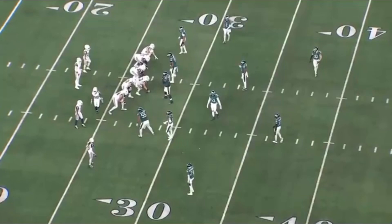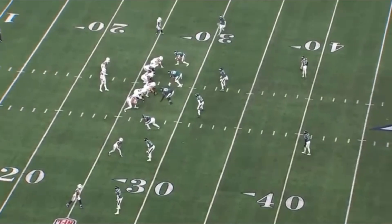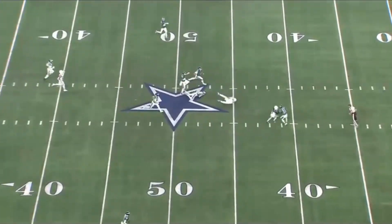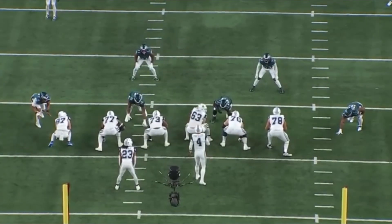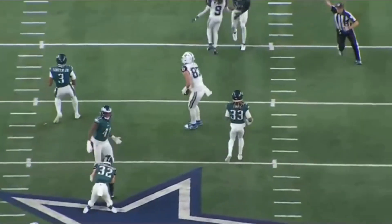It's a lot of window dressing to get to something pretty simple — they're just going to go four verts. But you get two motions. CeeDee Lamb motions from left to right, so the defense has already called their strength and has to communicate and reset. Then right after CeeDee Lamb gets set, they motion another guy back from right to left, and all while this is going on they're losing the tight end. CeeDee Lamb bumps over, Cooks bumps back to the left, and they go four verts. That soft spot in the zone opens right up for the tight end — a big play for the Cowboys. The pre-snap motions force the defense to re-communicate, bump their coverage, and create just enough miscommunication for Dak to find that soft spot.